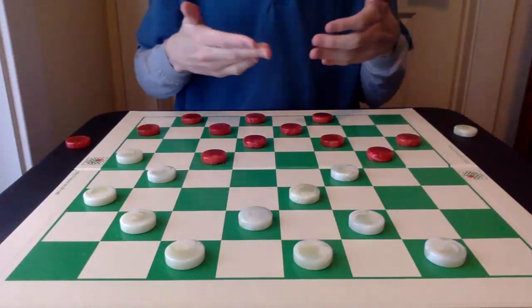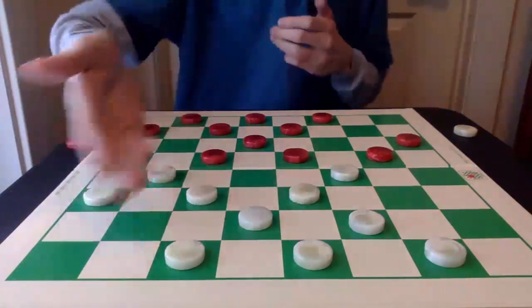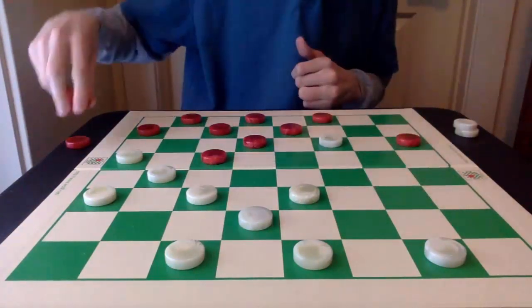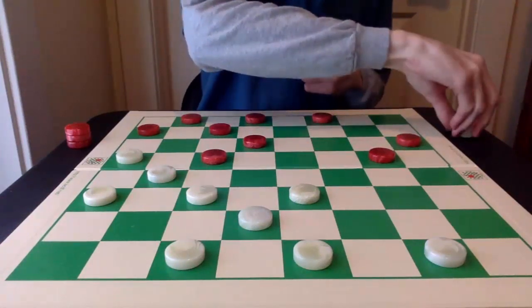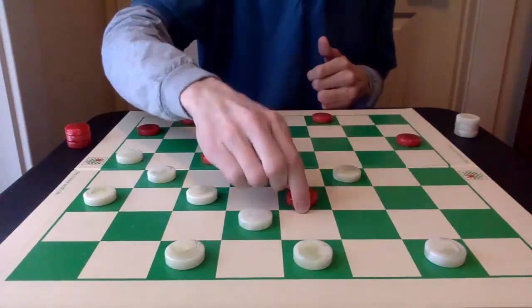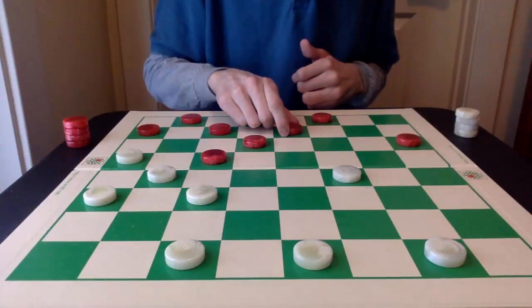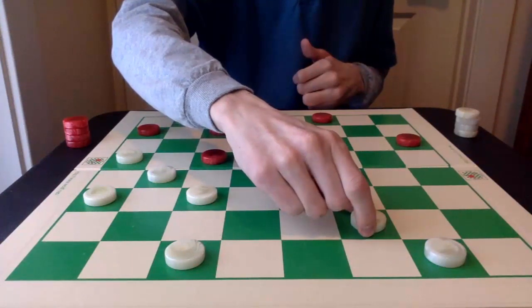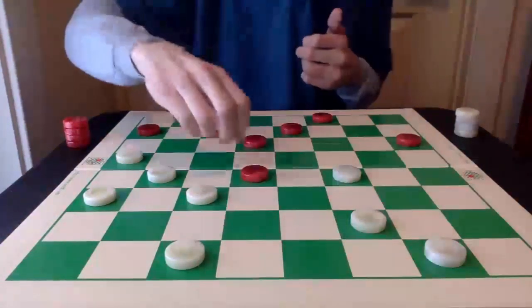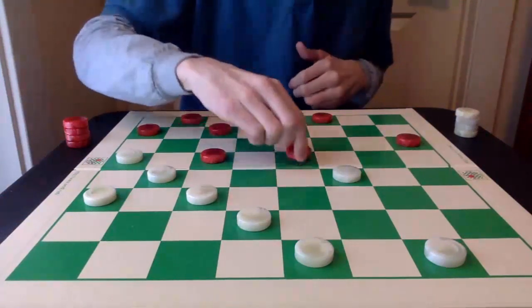Now we're going to break off into another variation, but I'm going to focus on the 11-15 advance so you can see it from white's perspective. After 25-22, red captures, the double jump, and getting the piece back. Eliminating the piece on 16 is best here for white — going 23-19. After 2-7, this 31-27 move will lose by the double pitch here: 14-18, 7-11, and then 10-14 for the triple. So watch out for this move. Instead, 30-26 is best, followed by the double exchanges here with 10-15.